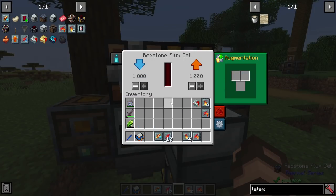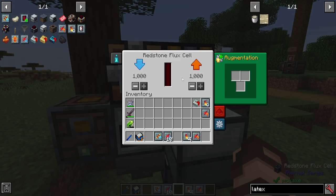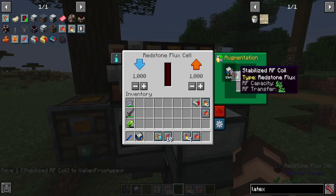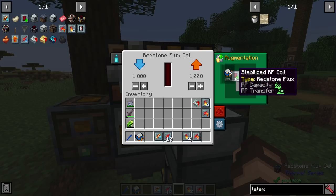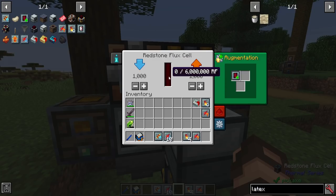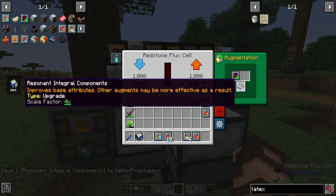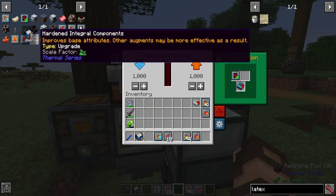For the redstone flux cell, the most sensible upgrade is a stabilized RF coil. Since you can already transfer 1,000 RF per face at a time, the transfer rate isn't a big concern — but this upgrade increases capacity by six times, so instead of holding 1 million RF it can hold 6 million RF. You can also add integral components which further multiply capacity by whatever factor you choose.